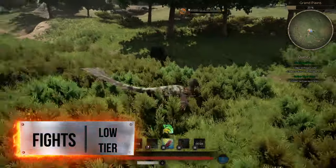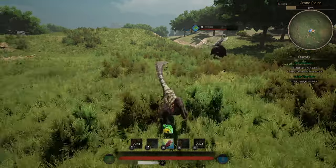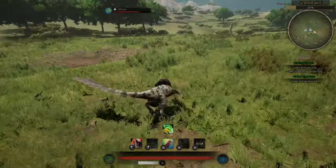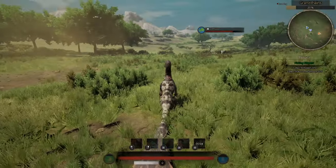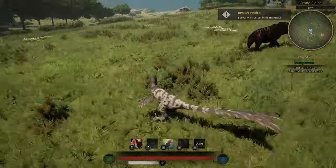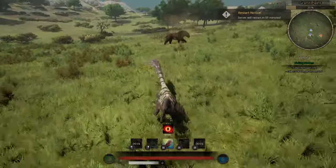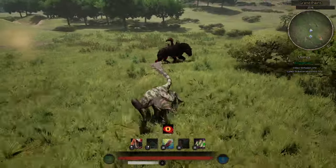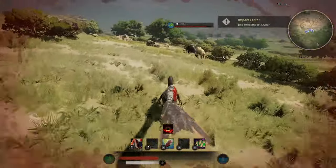When fighting other low tiers, the strategy is pretty simple — just bomb rush them. Whenever you or a teammate are low on stamina or health, you or another teammate can jump in and take the focus. Having bleeders isn't completely necessary against low tiers, mostly because both of you are low tiers and your health bars are roughly the same. If you play it correctly, you can just brute force it.